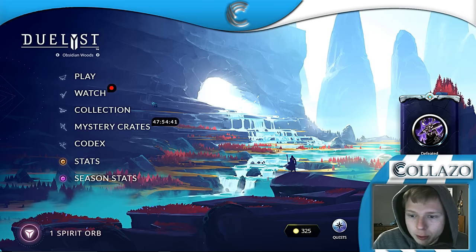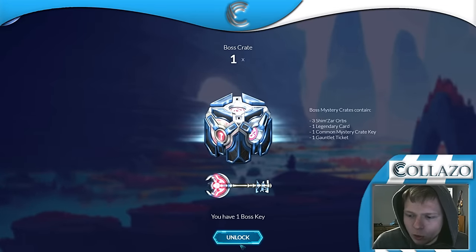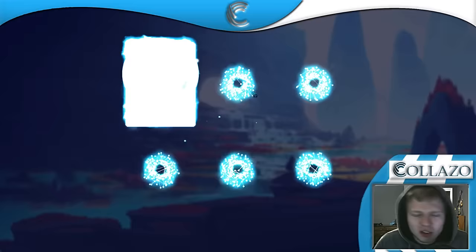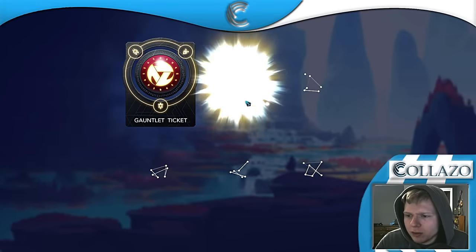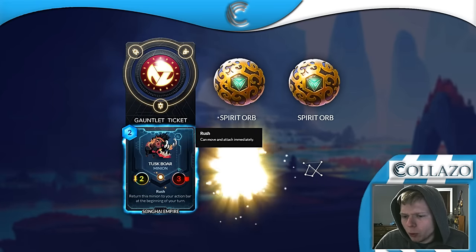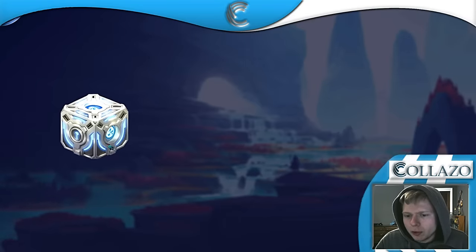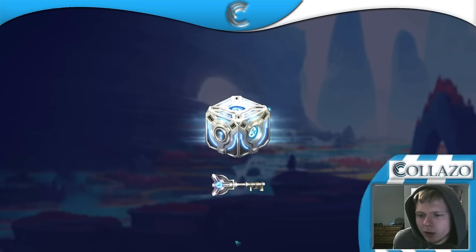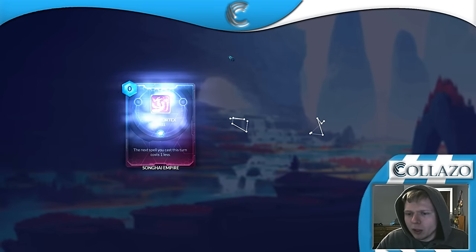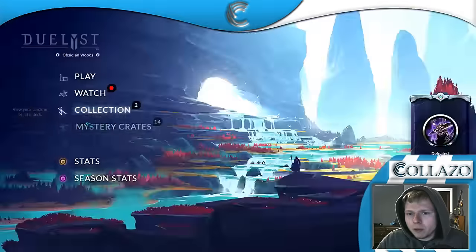Alright boys, I bought the key so let's open up our mystery crate — let's unlock our boss crate. I love unlocking boss crates. We got a Gauntlet ticket, a Spirit Orb, Tusk For which I really don't want, another Spirit Orb, and a Common Crate Key. Opening up the common crate — we got a profile icon and another profile icon. I'll take profile icons.